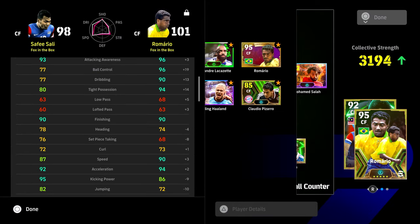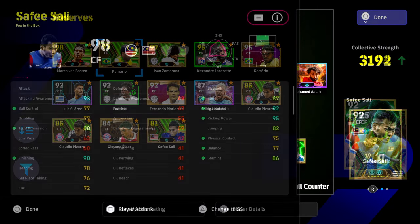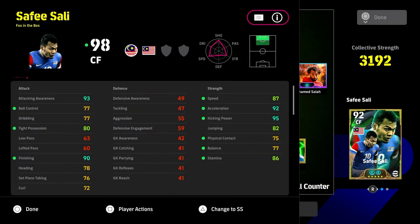Of course he's not going to compare to the daddy — Romario is a goal a game if not more for me. But this is where you can be put off by smaller base cards or stats. I always say this: this game is not played on a spreadsheet. Stats will only go so far. It's all about how the players handle on the pitch, and Safi is definitely an example of that.